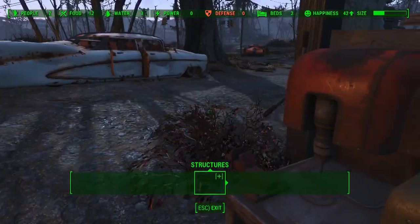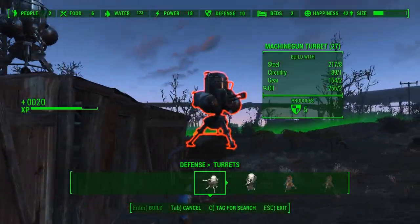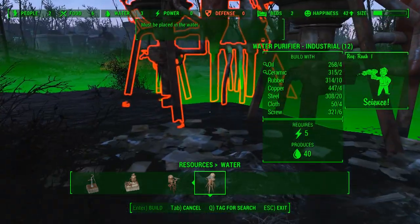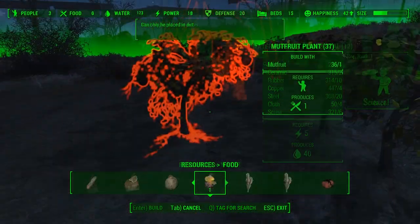In every settlement, we scrapped everything we could get our hands on and added basic conditions, which include shelter, beds, defense, and a minimum of 100 water production — either through powered water pumps or industrial water purifiers whenever we had water nearby. Finally, we added our crops.